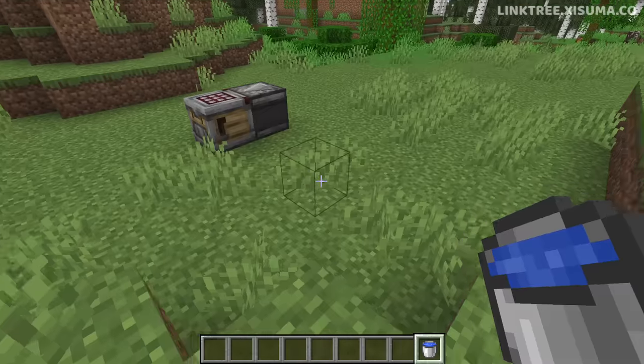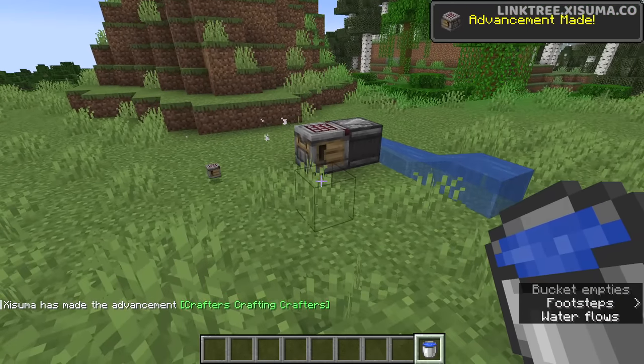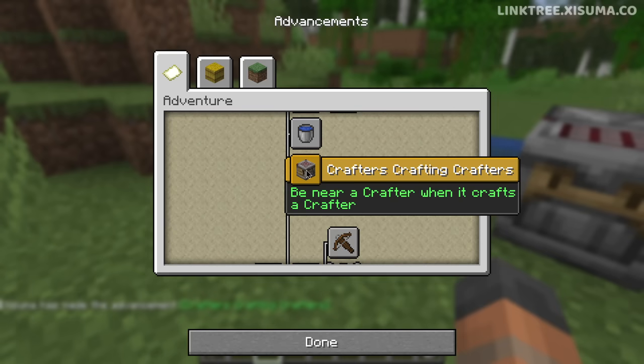The next advancement requires being near a crafter when it crafts another crafter. 'Crafters Crafting Crafters' — and that one sits in its own little category.